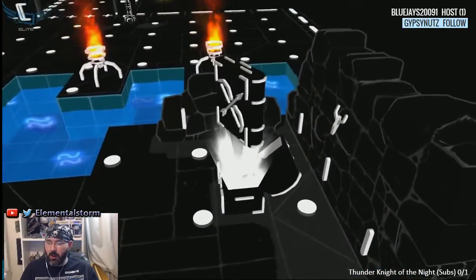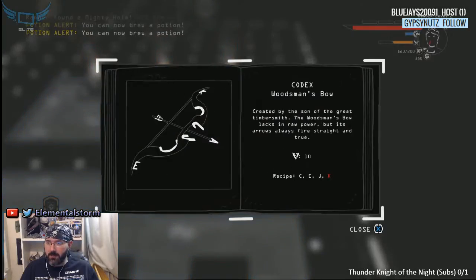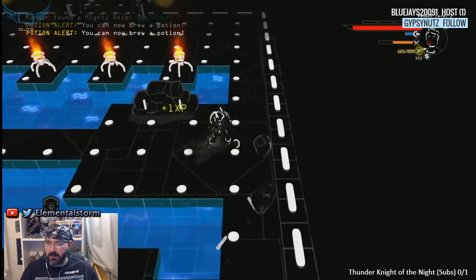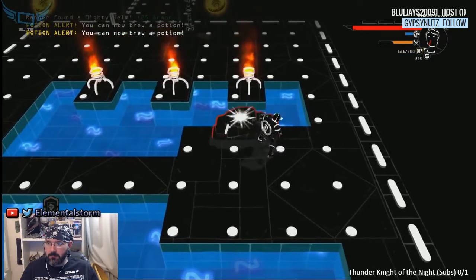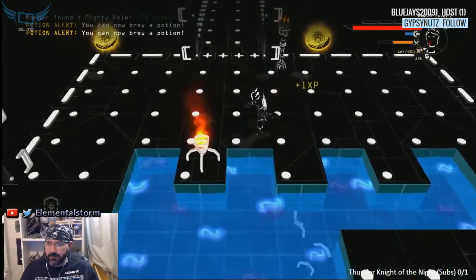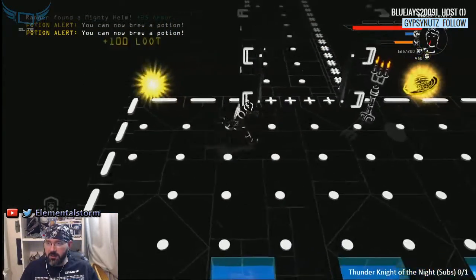We got here a weapon. We got a boat — might be able to make a boat. We need a cave first. Stupid Ks — stupid letters.